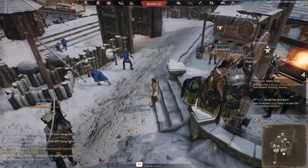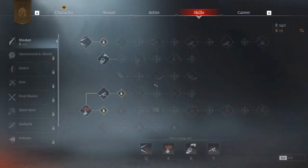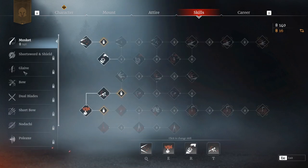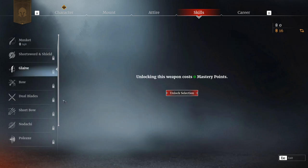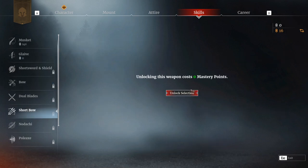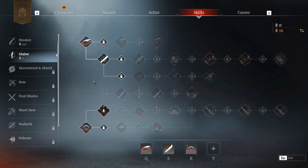It's important to know you are not tied into your chosen weapon class, even from early on. For example, I'm currently a musket player — you can see the musket on my back. If I use the P hotkey to go to character selection and head over to the skills tab, I can see my musket upgrades. But if I want to switch to a glaive, I can unlock it — you normally get one unlock for free at zero mastery points. You can just unlock all these different classes.